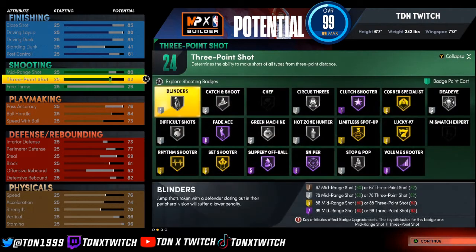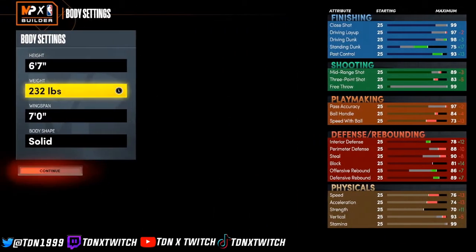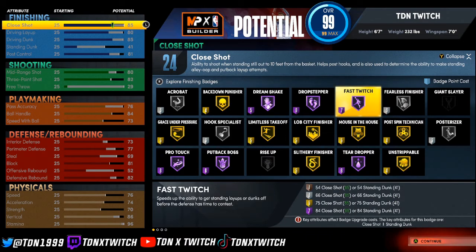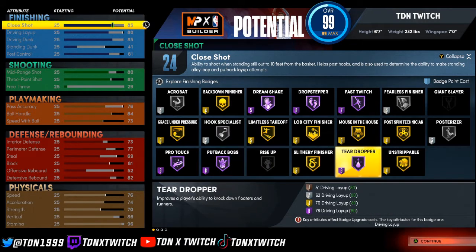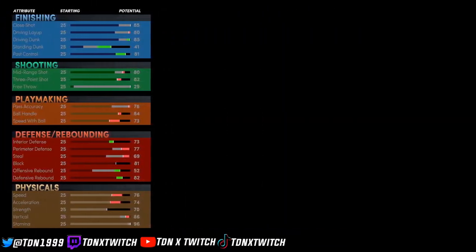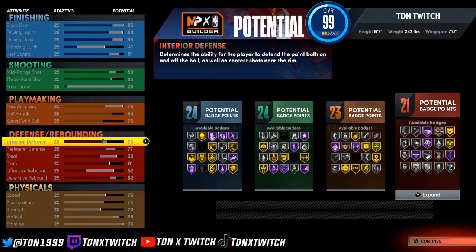You can look at your badges here — you still get clutch shooter, volume shooter and all that stuff. All you gotta do is press the little disc and on each category press Y to see what badges you can get. If it's grayed out, that means you don't get that badge. You get Mouse in the House, Fast Touch Hall of Fame, Dream Shake, Pearl Touch, Teardropper, Limitless Takeoff, Posterizer.